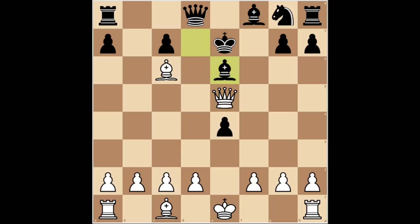After bishop e6, white can capture the black rook. And after queen takes a8, white plays queen takes c7, check and is winning.